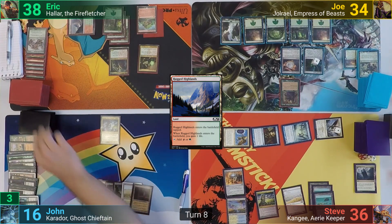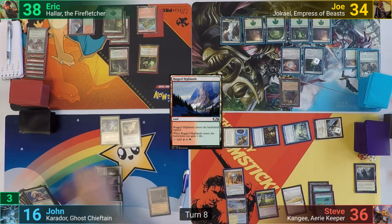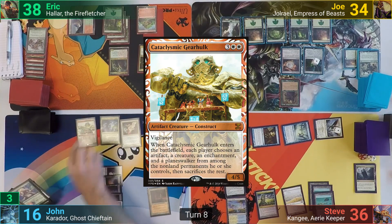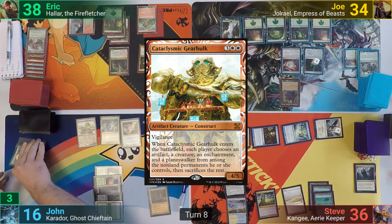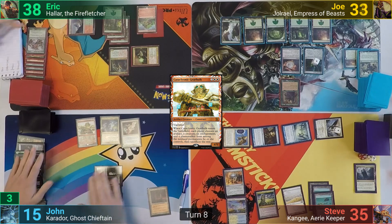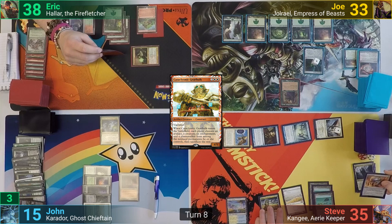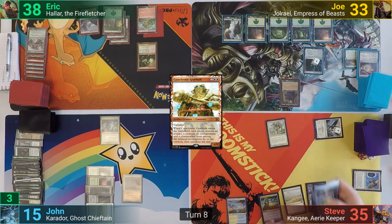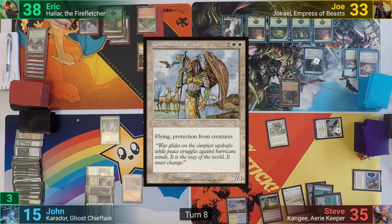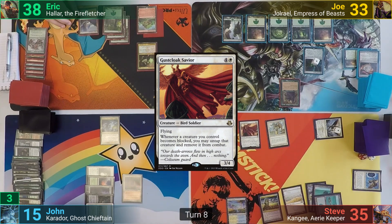John dredges back the Golgari Grave Troll once more and in his main phase casts his Karmic Guide, this time bringing back Cataclysmic Gearhulk — because John is a monster. With the ability on the stack, Eric taps the Druid to deal one. The table then has to sacrifice down to one permanent each, and Steve cracks the Mind Stone to draw a card. With the Gatekeeper dying, Steve gets to bring back Commander Aisha and a Gustcloak Savior, and John passes to Eric.